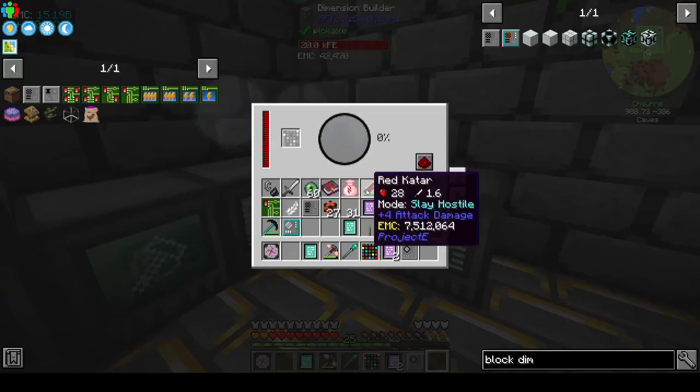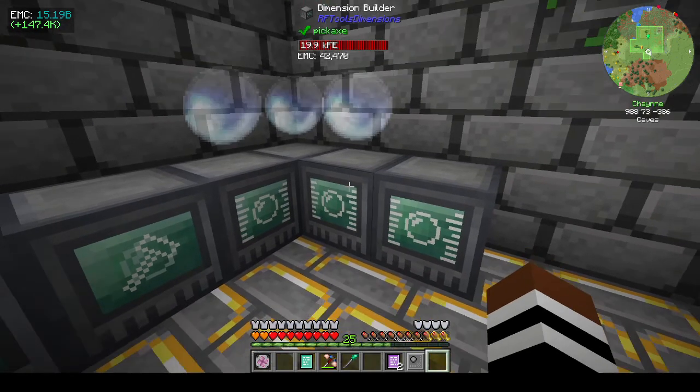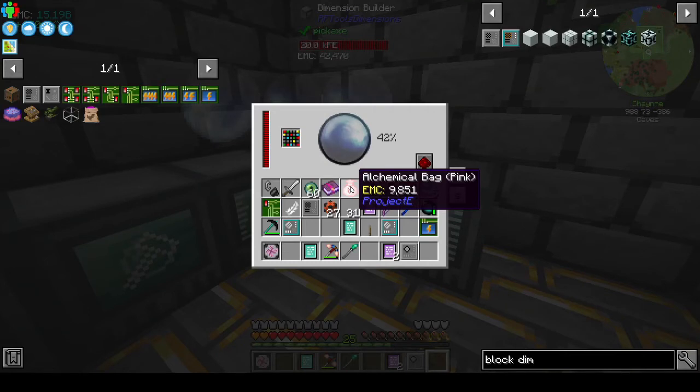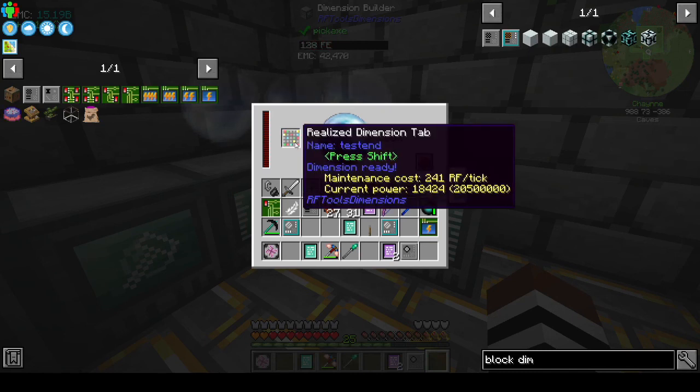I made extra dimension builders since we have the power to run them — not a problem. Let's see if this works, because if it doesn't we'd have to look at an alternate way of getting draconic ore and draconic dust.